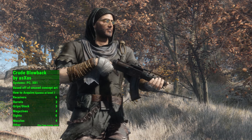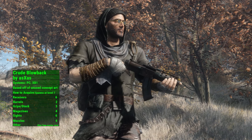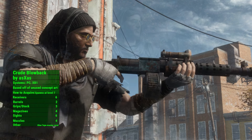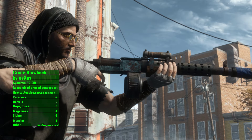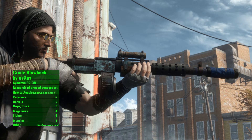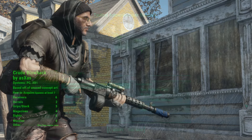The Crude Blowback by Axis is a masterfully crafted combat rifle based off of concept art from Fallout 4. This weapon has amazing textures and in my opinion is extremely lore friendly. The Crude Blowback in my opinion should have been the vanilla combat rifle, and in my playthroughs from now on it will replace the disappointing vanilla counterpart.